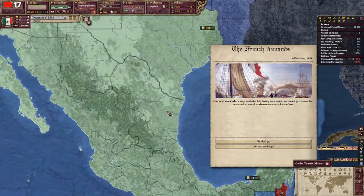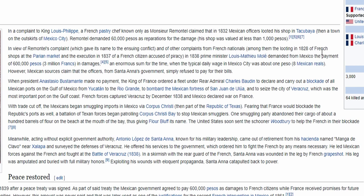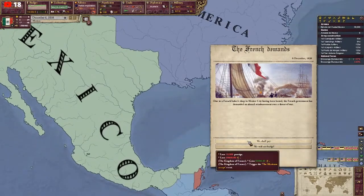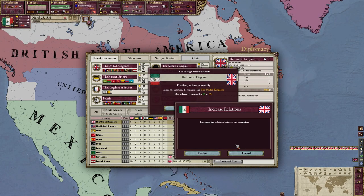Here comes disaster number two — and this is another thing that actually happened in real life. Since our politicians are so incompetent, they basically destroyed a pastry shop during a party and refused to pay the bills. The owner demanded reparations directly from the Mexican government, and to no one's surprise, they said no. Thanks to many other events involving French citizens, the French demanded a huge amount of cash, Mexico said no, and war broke out. But unlike Mexico back then, we have the money to pay and the knowledge of what happened next, so it's in our best interest to avoid conflict with the French given their army size. I also recommend improving relations with Britain as that will come in handy later.